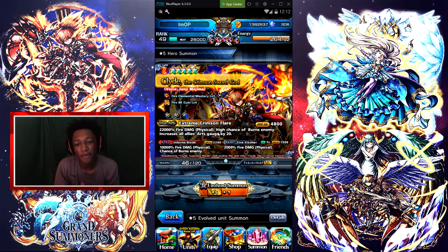Second, we got Clyde. Everybody knows Clyde is good — he's just top tier, period. He does 10k damage on his arts and 22k fire physical damage on his true arts. If Clyde is not in your team, I don't want to hear it — he is top four sub attacker.